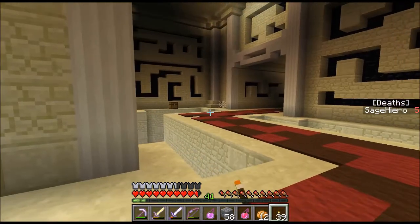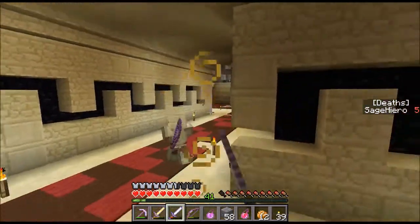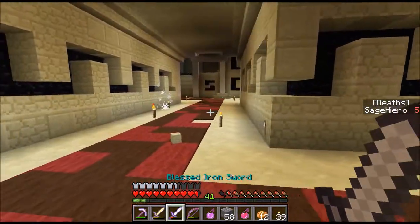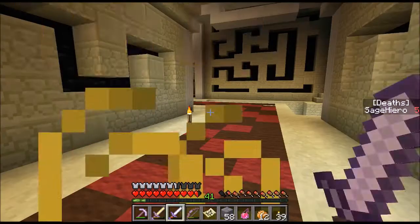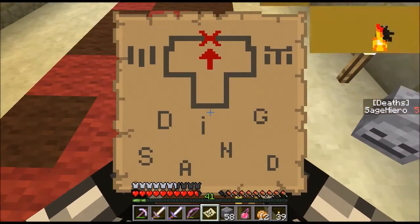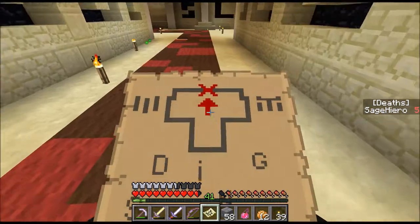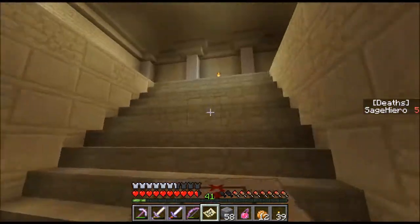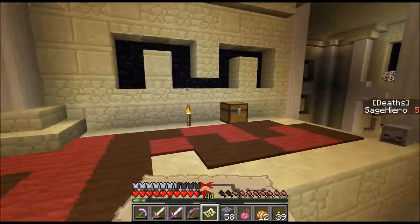I got a chest over there but it's across the lava. I really needed to grab a water bucket. This is actually a map, so let's take a look at it. It says 'Dig sand.' Is there sand over here? There's no sand here — I see no sand.